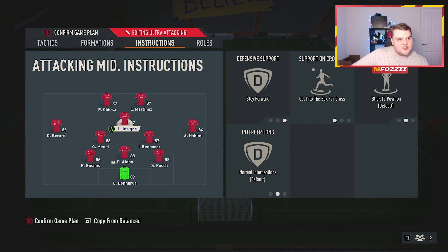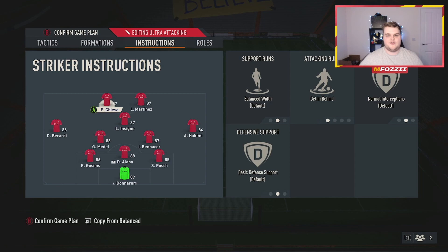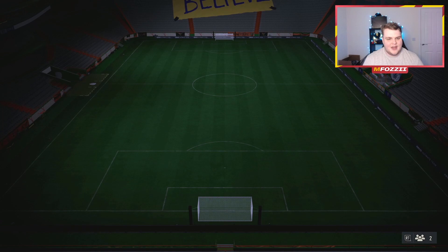The CAM is going to be stay forward and get in the box. Any system where I've got one CAM and two strikers this is what I've been running — it's just the best way. Even in a 4-3-3 attacking variant with a CAM, I'm still running this, because having the CAM stay forward and get in the box gets him in so many good AI run opportunities. The right striker runs the triple combo: stay central, get behind, and stay forward. The left striker is get in behind.